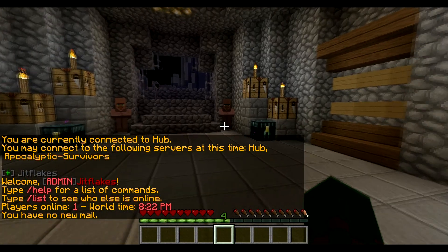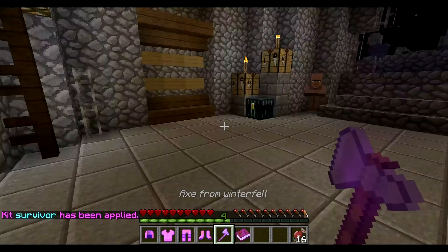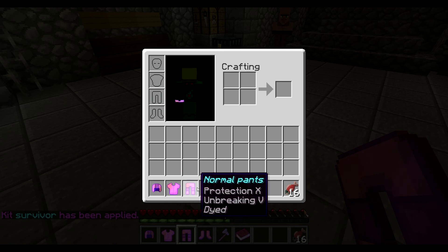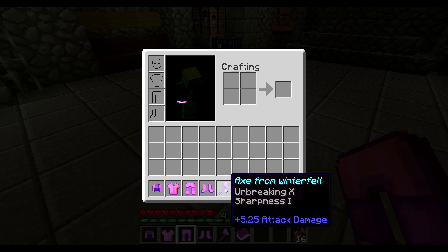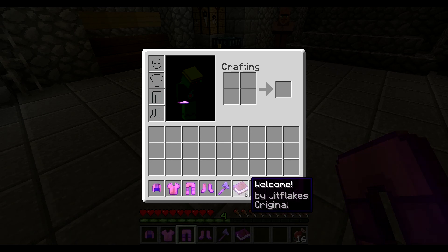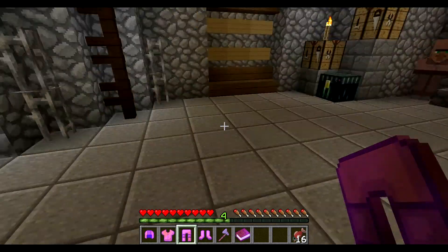When you spawn, you will spawn in with the Survivor kit. You get a Protection 10, Unbreaking 5 leather set, along with an Unbreaking 10, Sharpness 1 stone axe that does 5.25 damage. You also start with a welcome book explaining how to play and 16 Newton fish to satisfy your food bar.